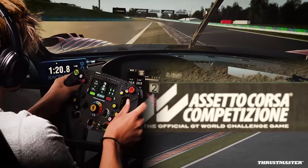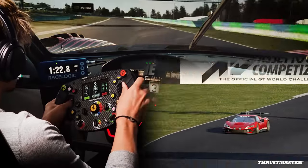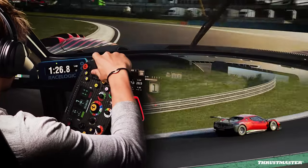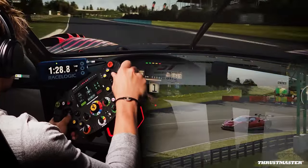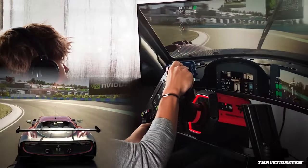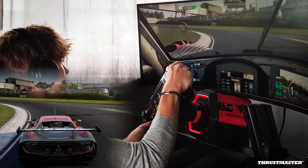Second gear, turn sharply, attack the curb and get early on the gas while using all the track available. Now it's time for a difficult corner with a late apex — trail brake smoothly while turning the car and downshift to first gear. Go back on the throttle early but gently.